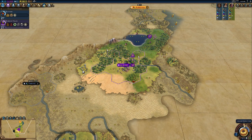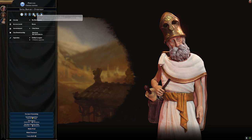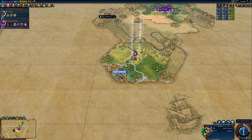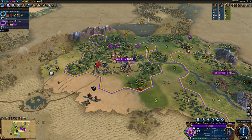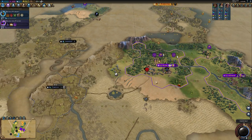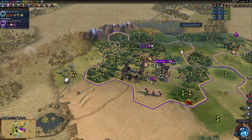Whether you're on the defensive or playing on deity where the AI just keeps sending units at you, a few defensive city tips could be useful. First and foremost, walls will be your greatest friend — you need them for city defence and they enable your city to fight back. Unlike in previous Civ games, you'll need walls built before you can launch an attack directly from the city. Also, each district you build — not just defensive ones but campuses, industrial sites, holy sites — will add to the defensive strength of a city. Many players forget that or didn't even know it.